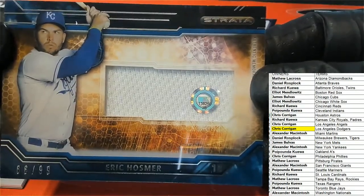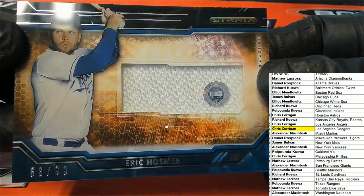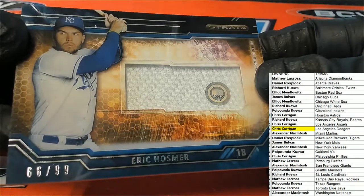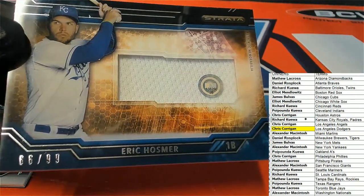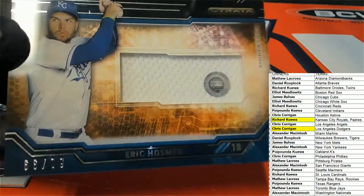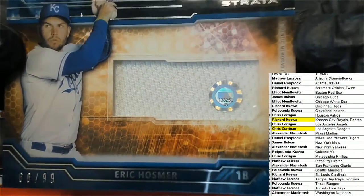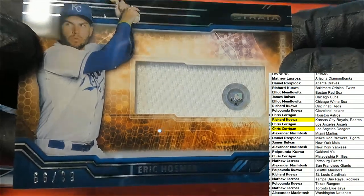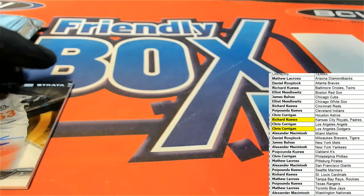Hasbur. You can see the code on that relic is going to show you what game it was used in, which game it comes from. Congratulations — nice one for Richard Kaye with a Hasbur game-used memorabilia, authentic game-used from a specific game. You can use that code to see that game, so that's awesome.